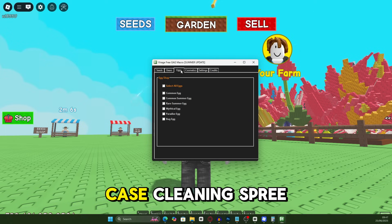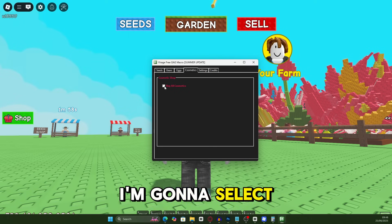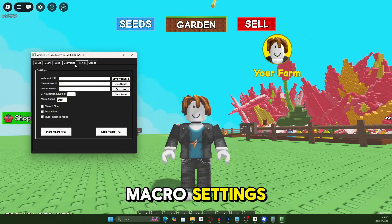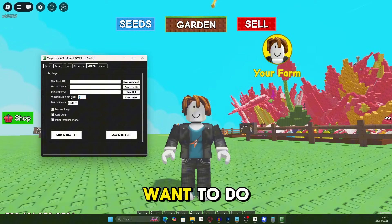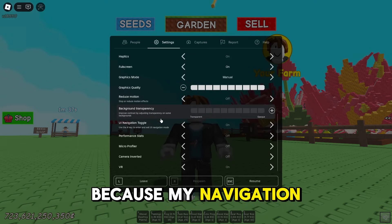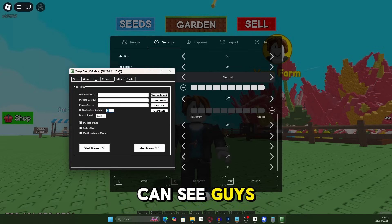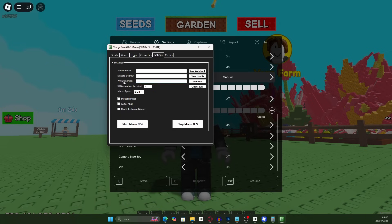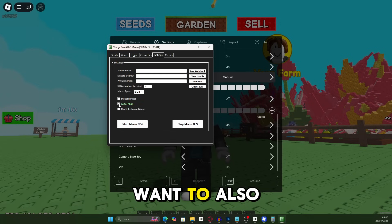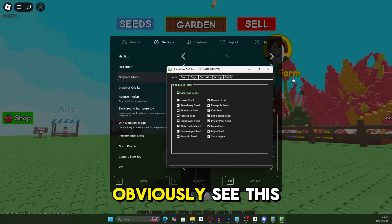I don't really want the friendship part, but I'll select harvest tour and cleaning spree — I'm just going to select everything. You can also buy the paradise egg and the rare summer egg, as well as all cosmetics. Then go to macro settings, which is very important. Under UI navigation key bind, set your navigation key — mine is the hashtag key. Also make sure you select auto align.